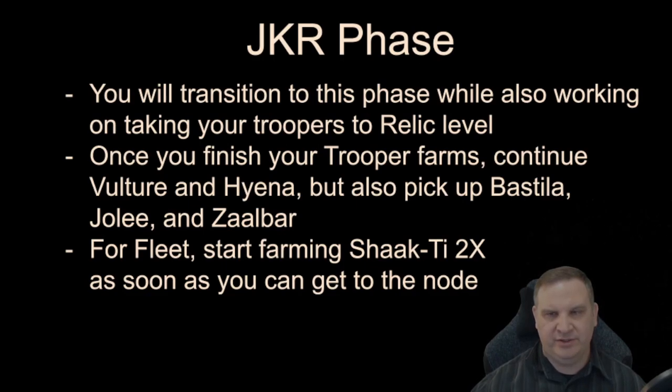In the Jedi Knight Revan phase, you'll transition to this while taking your Troopers to Relic. Once you finish the Trooper farm, continue Vulture and Hyena Bomber, then start picking up Bastila Shan, Jolie Bindo, and Zalbar out of light side and dark side energy nodes — you'll still be taking them from Fleet as well. As soon as you can unlock the Shaak Ti fleet node, Force Farm that node twice a day. Drop the Bastila, Jolie, and Zalbar fleet farms at that point — we took as much of that as we could out of Fleet already. Get farming Shaak Ti as soon as possible.